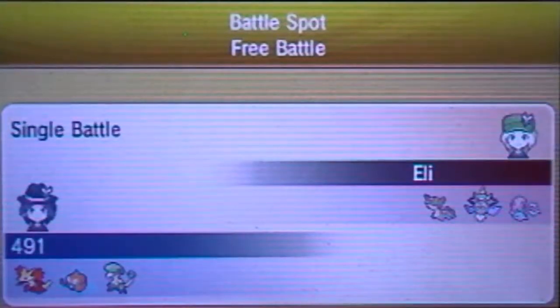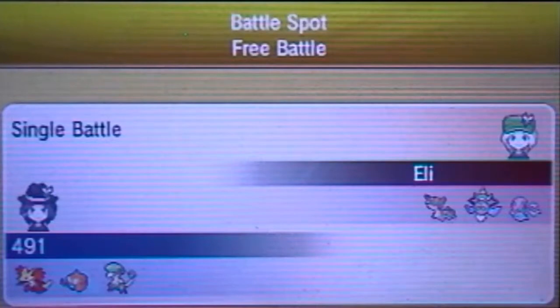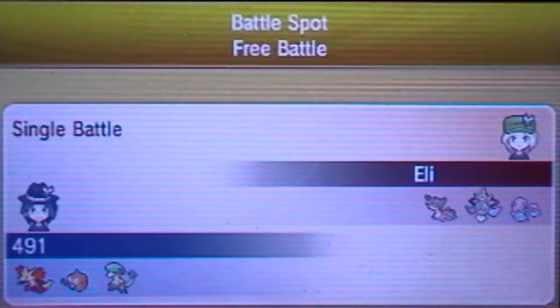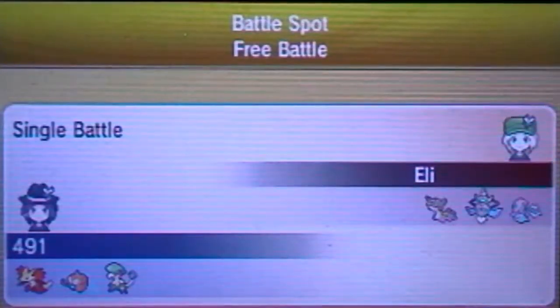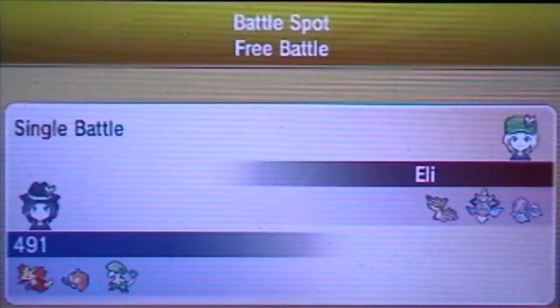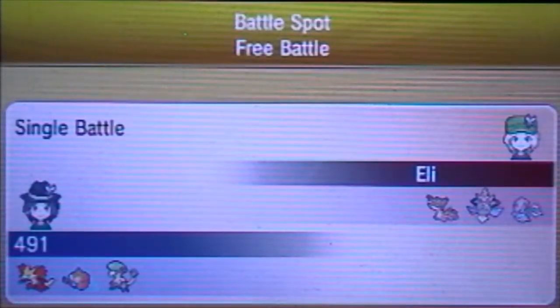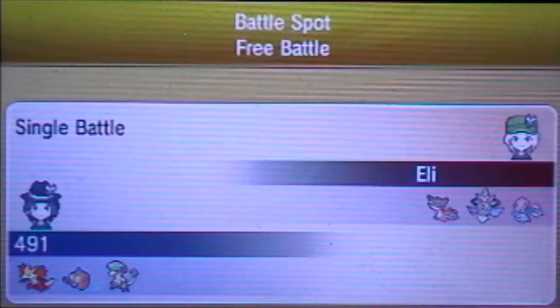Onwards into our second Delphox set, which is going to be more offensive. This one is basically a full special sweeper using its hidden ability Magician, which is an interesting ability I wanted to play around with. We'll see how this battle goes. It appears my opponent has a Gastrodon, an Aegislash, and an Accelgor, which is interesting since I happen to have Grass Knot on my Delphox — that's going to be a hefty surprise for my opponent. Pretty sure he most likely won't see that coming.